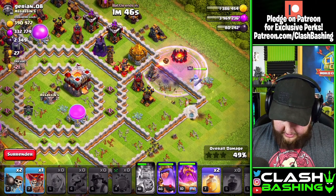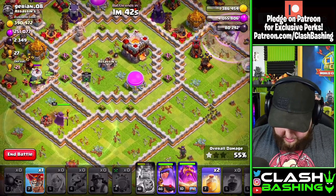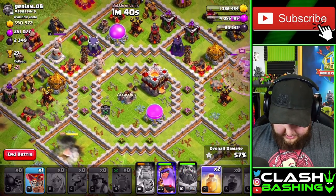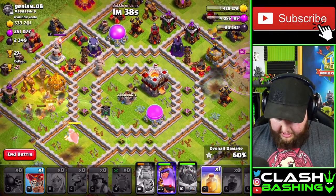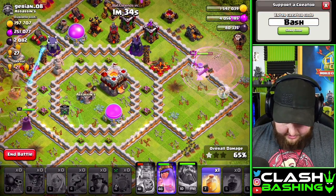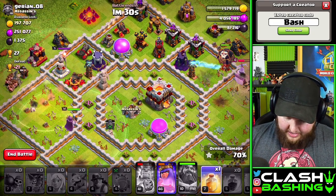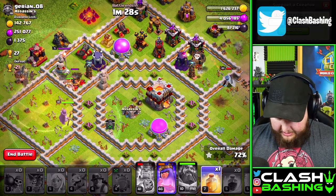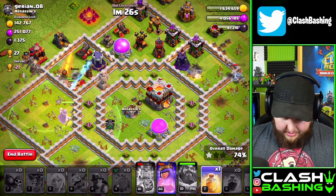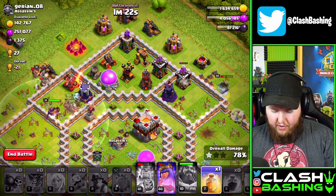We've got so many heals but those air defenses are taking out our Healers — the Queen's going to be in a little bit of trouble. We'll throw a rage up and hit the Warden ability. Let's throw another heal on the Miners. The air defenses really ruined my day here, but we're completely fine — we'll get the Bow out for the Queen, we still have plenty of Miners up and the Queen's ability.